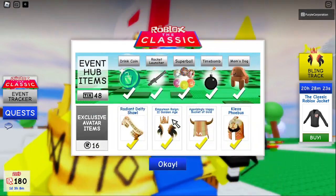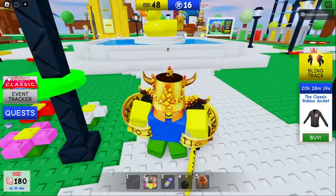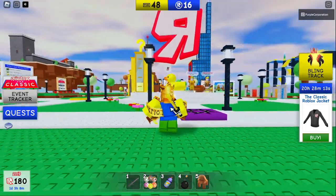Now usually you don't see this — you can only see the normal ones. Once you buy the bling track and you get one of the normal items, you can click blingify. Now if you blingify the item, it will give you the golden one for free as well.